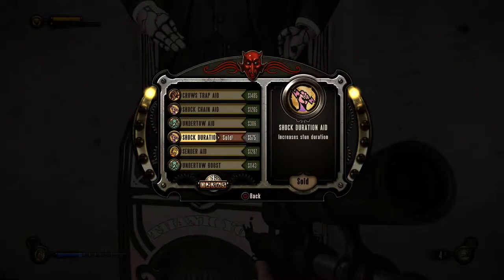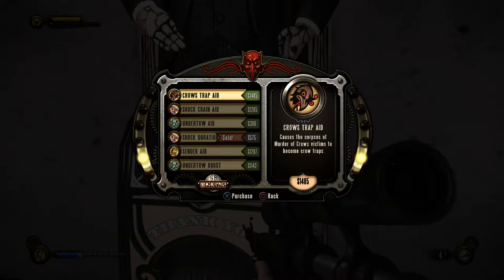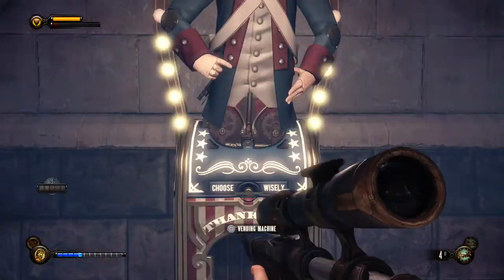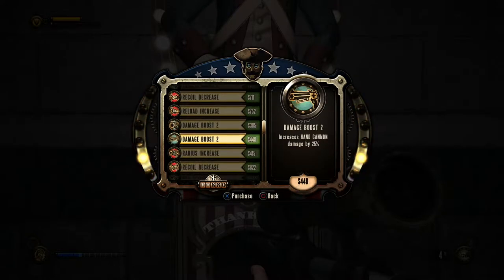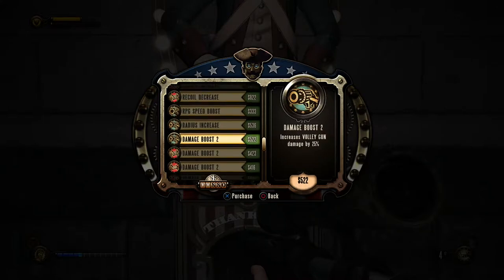I also know that the shock effect on enemies is because of our overkill gear, which causes us to stun enemies when we kill somebody with an excess of damage. Aside from the shock duration aid, I'm also going to buy the Crow's Trap aid, which causes the corpses of Murder of Crows victims to become crow traps themselves. There we go, completely upgraded Murder of Crows. I'm just gonna quickly check out the weapon upgrades — maybe the hand cannon. I like to use the hand cannon every once in a while, so let's buy that upgrade.